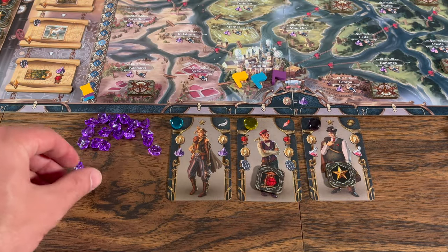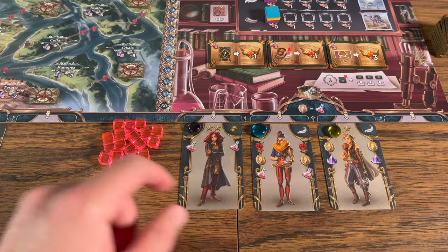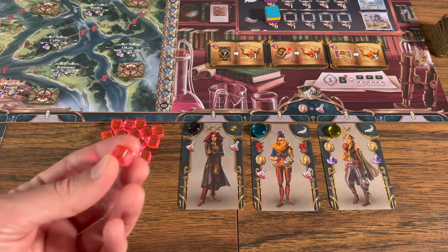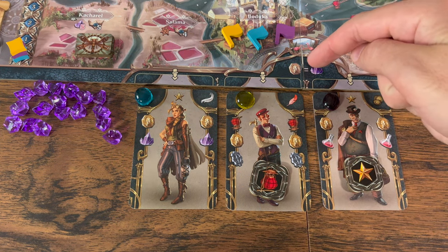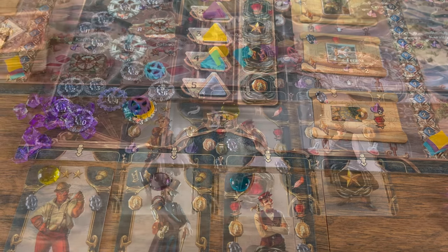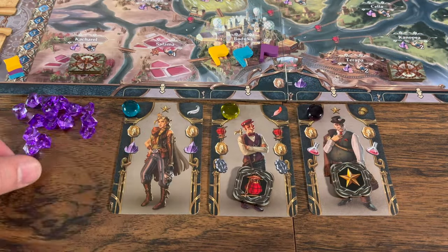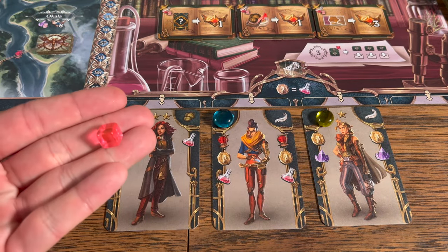Flasks: for each flask you take one from the supply and add it to your player area. Coins represent the resource of the section where the card is played. When placed in the workshop, a coin is one cog. In the map of the delta, a coin is a crystal. And in the research library, a coin is one flask.